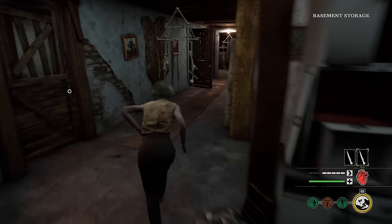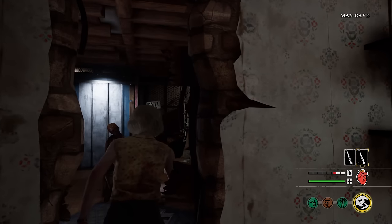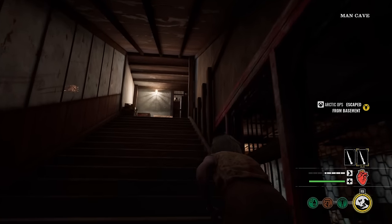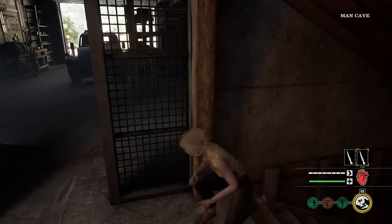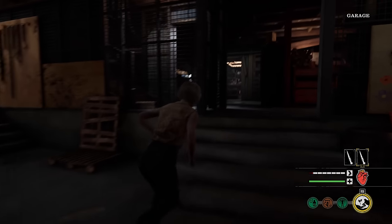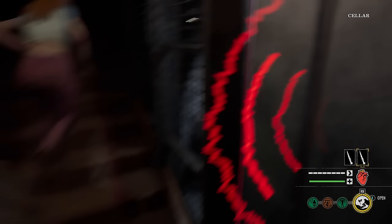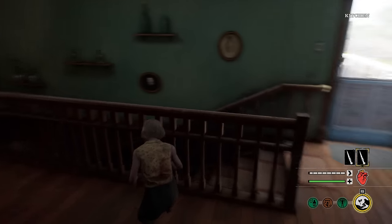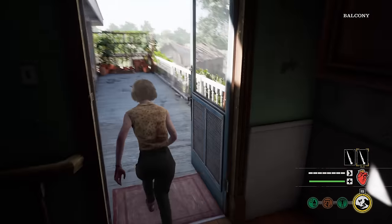We got two bone scraps in inventory and a full ability bar. Connie went this way — we just gotta make sure we stab grandpa. We need to have like half health so we can regain it back. I'm gonna be Connie's bodyguard. I'm keeping these two bone scraps — gonna be ready and prep the smoke bomb at the staircases. Let's see what grandpa's at.